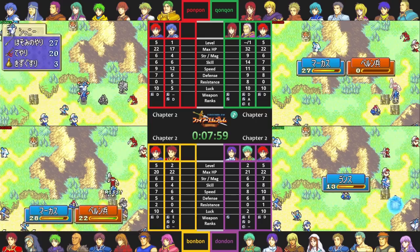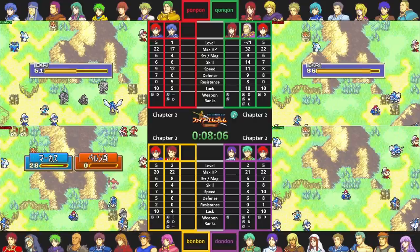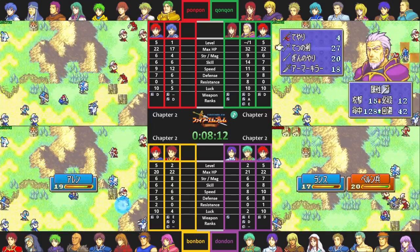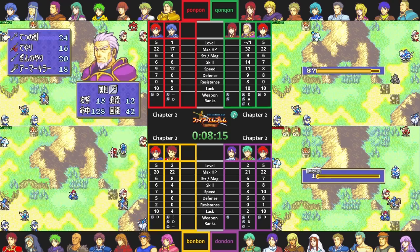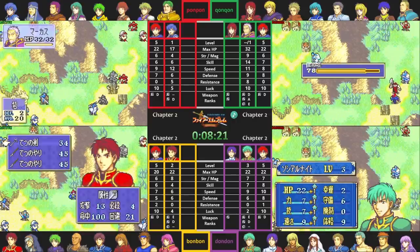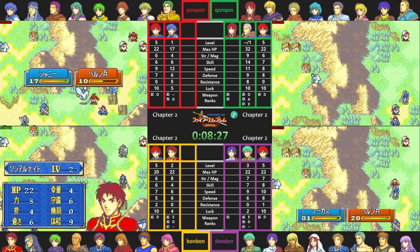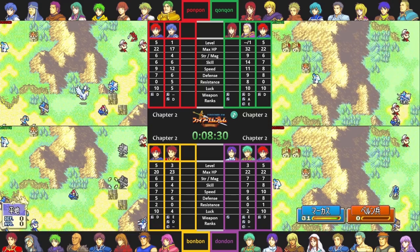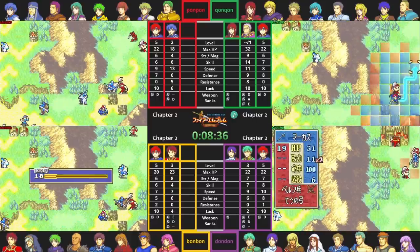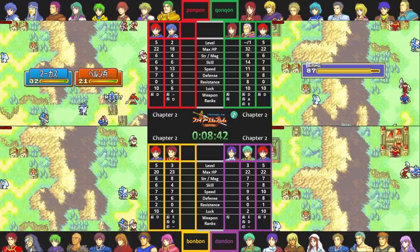KonKon just plowed through the map with Marcus leading the charge, picking up a few kills for Roy. When you only have to move two units through the map, there are two ways to go about it. The first is what KonKon did: have one unit trail the other, providing support bonuses here and there if Roy can get in position, giving him some extra kills for experience. The other way is to have Marcus rescue Roy and move them in concert. This is technically slightly faster due to fewer player actions per turn, but I don't like this approach - Marcus has to cut his skill and speed in half while carrying Roy, and a unit doesn't gain support bonuses from a partner they're rescuing.